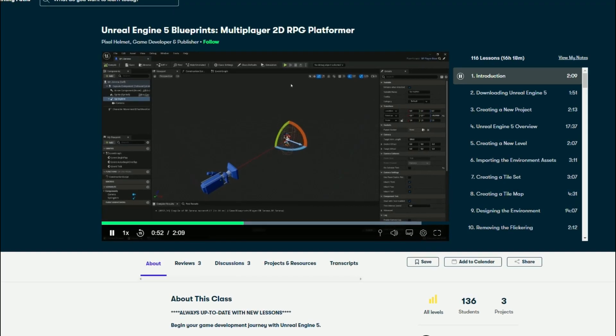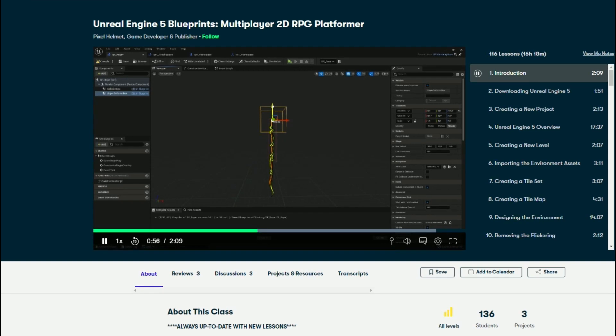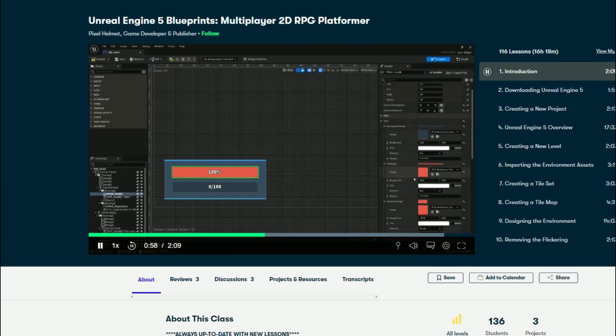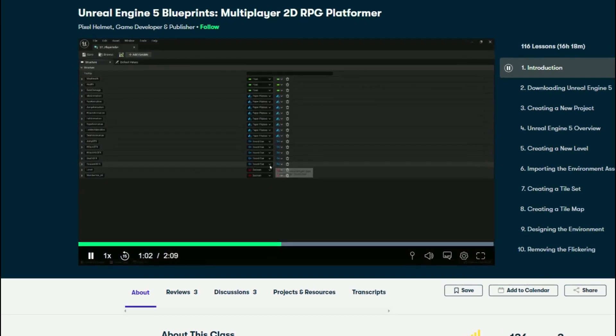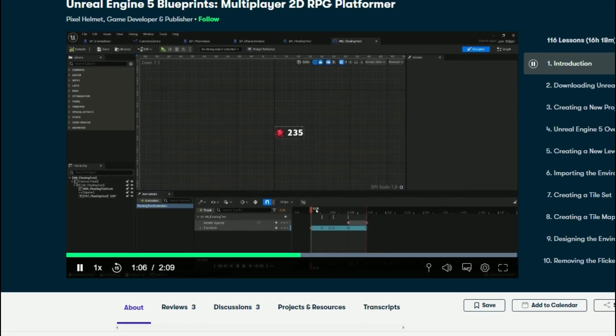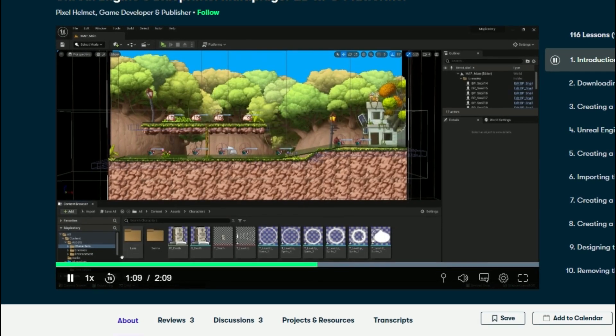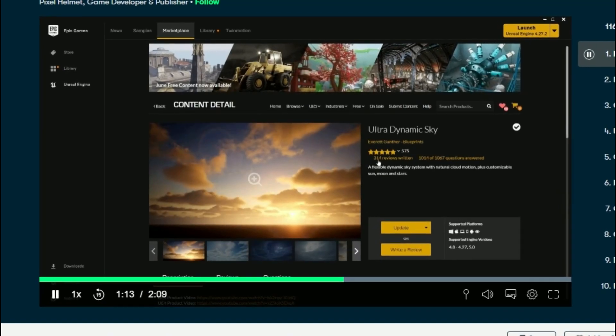Also covered: a camera system for the character, creating enemies by working with AI, climbing mechanics for ropes and ladders, health, damage and death for both the player and the enemy, an experience and leveling system, creating user interfaces, floating combat text, visual effects and sound effects, and useful resources that will help you out in your game development process.